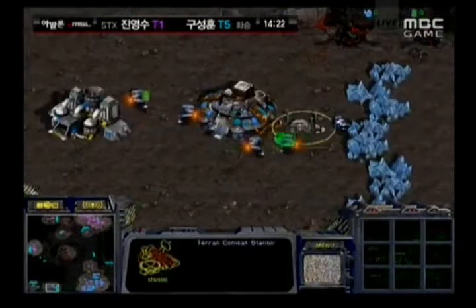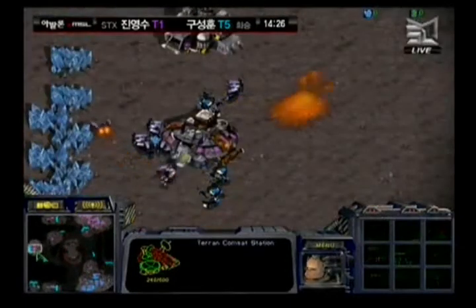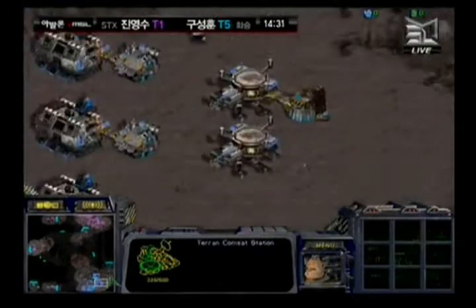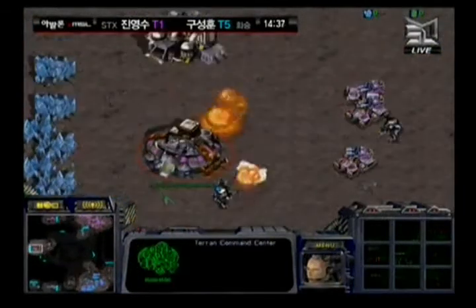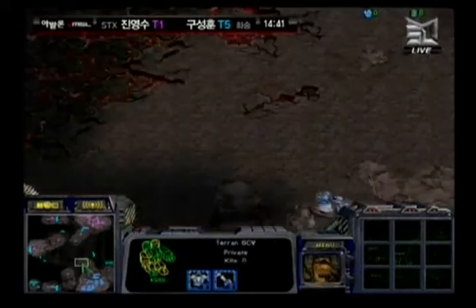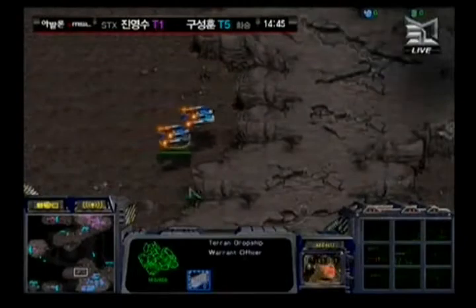Hwasan has established a mineral only at the upper left, but is still in a horrible position. Haya is also reestablishing yet another mineral only at the lower left, and there's a double gas nearby that should be takeable. Hwasan's 9 o'clock position is decimated — no mining going on there. Not sure if he managed to save any SCVs or pull them off the line out of harm's way.